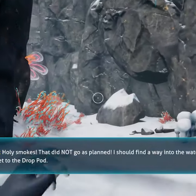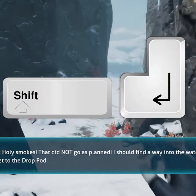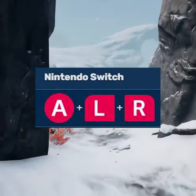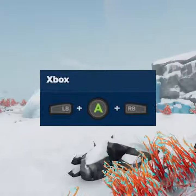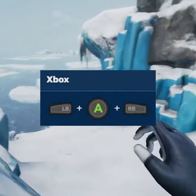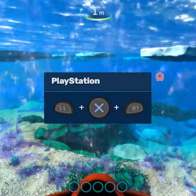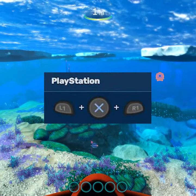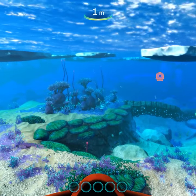Now all you need to do is press Shift and Return for PC, A plus L plus R on Switch, Left button plus A plus right button for Xbox, and Left 1 plus X plus R1 for PlayStation. And that will activate the console commands.